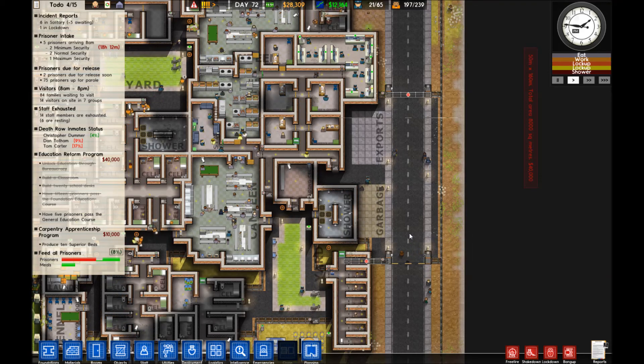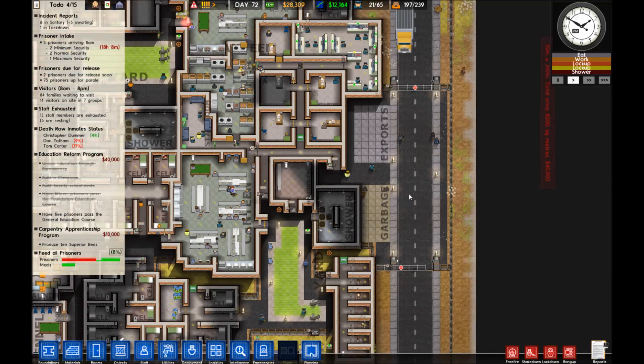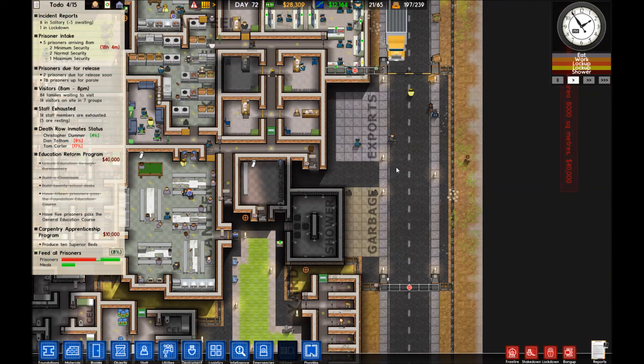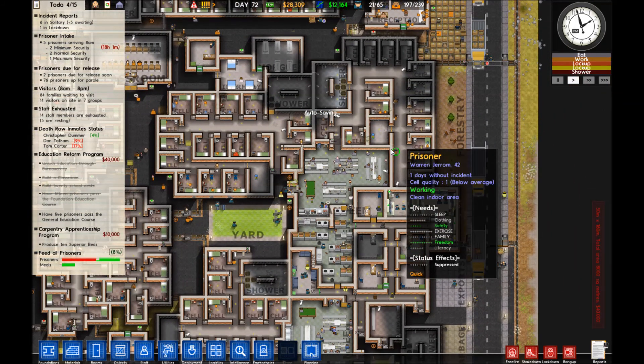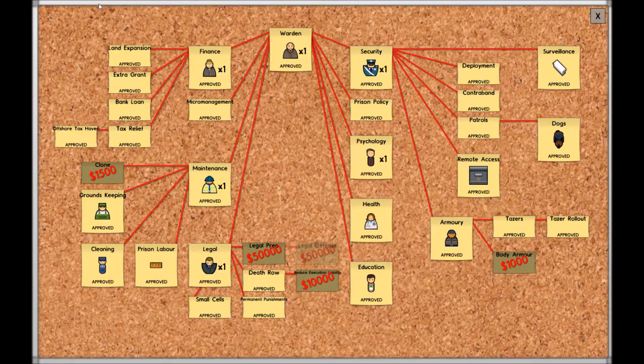Hi, my name is Deltan and I welcome you to my first non-Uncraft video. This game is called Prison Architect and this is the area where you will start the game. But I don't want to talk about that today - I want to talk about an aspect of the game I have not played before. That aspect has to be unlocked through the lawyer and it's called Death Row.